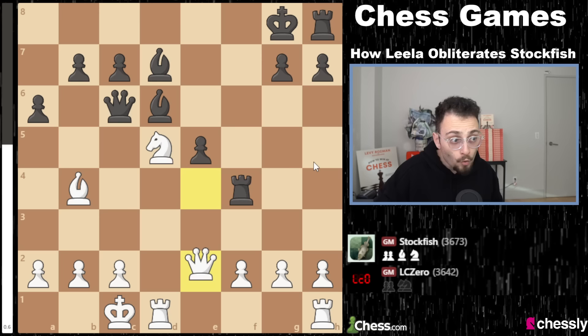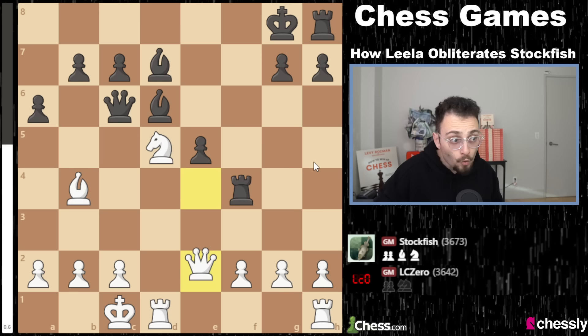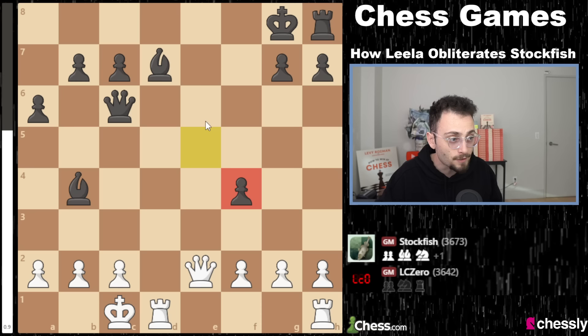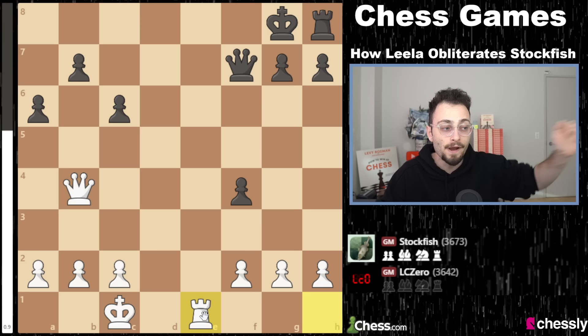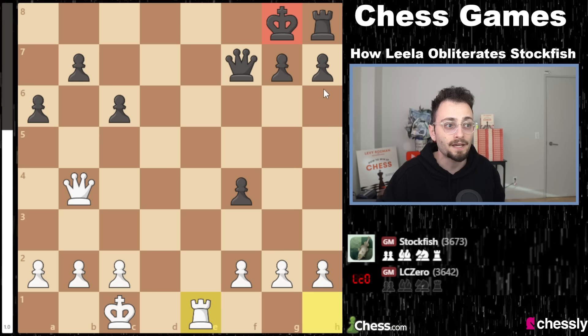Rook f4 — what a tactic. If you take, you lose your queen. Queen e2. If the bishop takes the bishop, knight takes f4. If e takes f4, it looks fine, but rook d7, queen d7, and now queen c4 check, winning the bishop. Leela, despite not being up any material, has an advantage in this endgame forever due to its activity and Black having an overextended pawn and a very weak king. By the time Black figures out how to defend, it's going to lose the entire house.